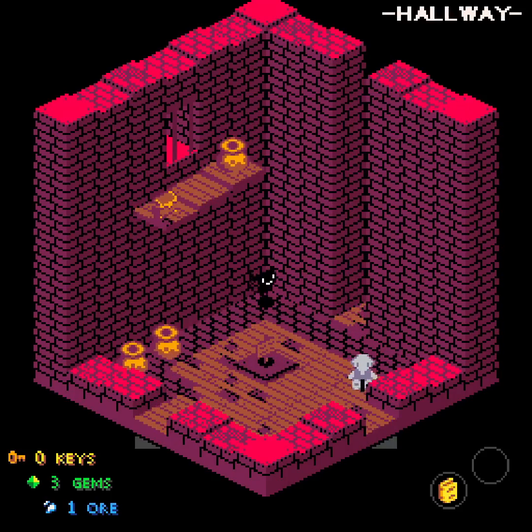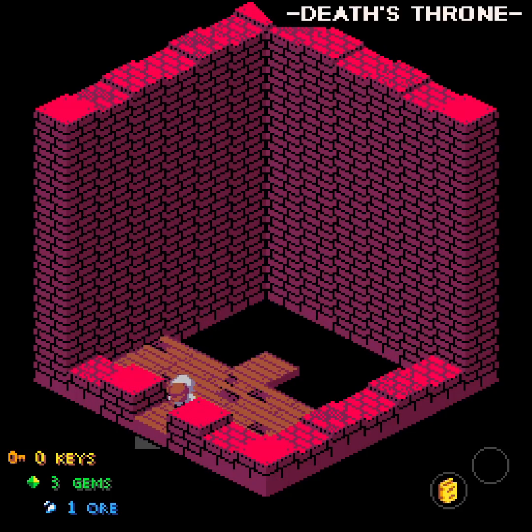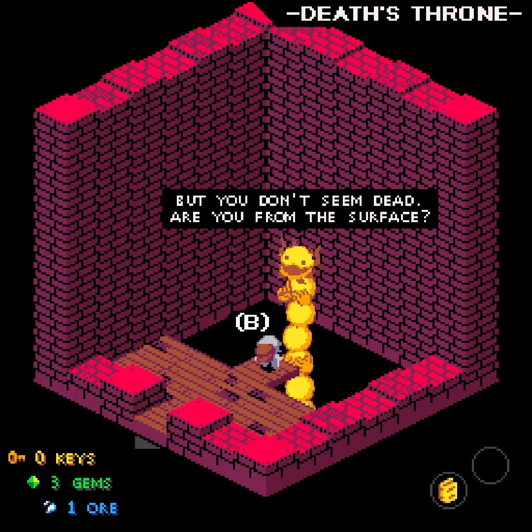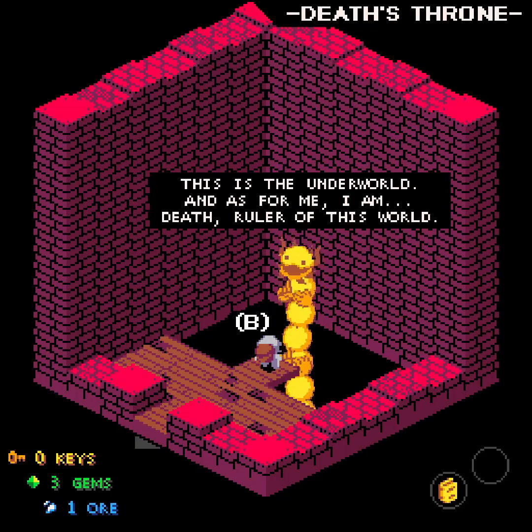So now I can read ciphertext. Now I need to get back to a place where that is spoken. Hello, Death's Throne. 'Who dares disturb my slumber this time?' My cute little elephant named Belle. Some sort of weird creature. 'But you don't seem dead. Are you from the surface? You must not yet understand your situation. This is the underworld. And as for me, I am Death, ruler of the surface.'